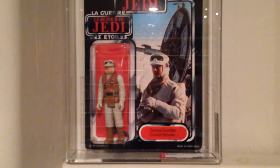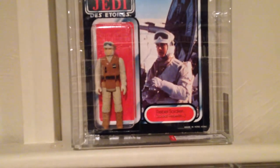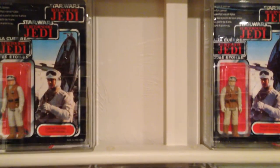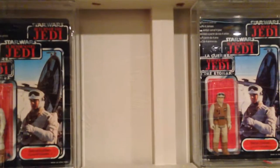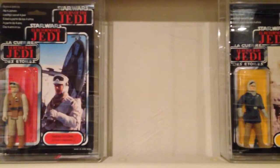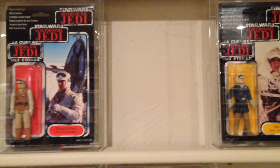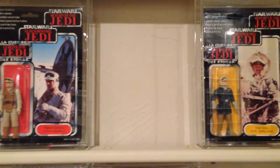Moving on to Rebel Soldier. I've got one with a flesh face and painted boots, and another with a light pink face and molded boots. I left a space for any variation in between, and another space open for a Rebel Soldier PVP version with dark boots — I'm willing to pay up to $5,000 for that figure on a Trilogo card.